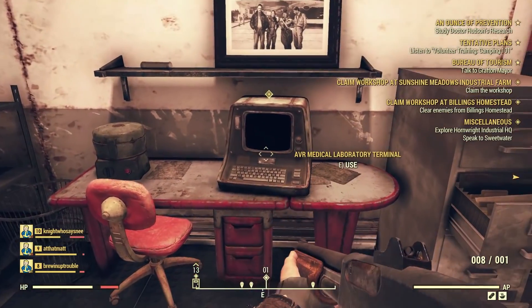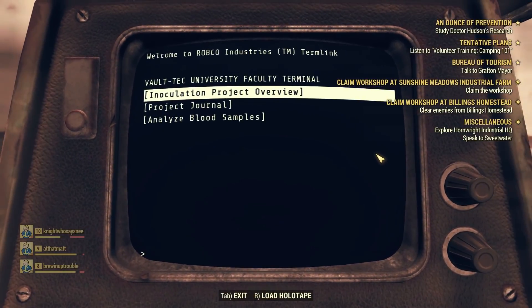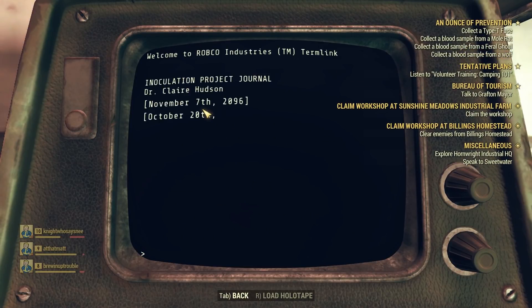For the quest An Ounce of Prevention, you'll find yourself at the AVR Medical Laboratory. In order to continue on one point of the quest, you're going to need to find a T-type fuse and blood samples from three different organisms.